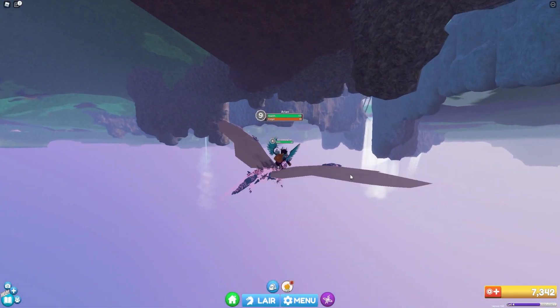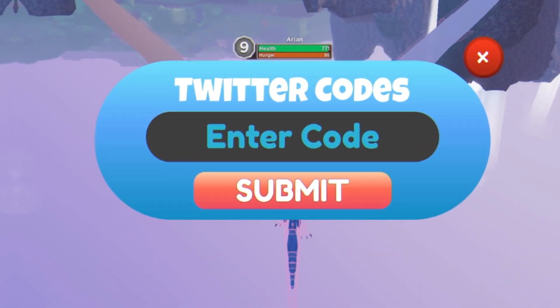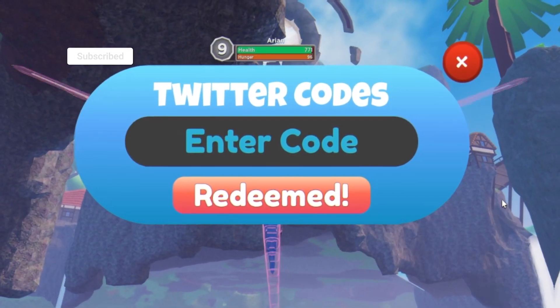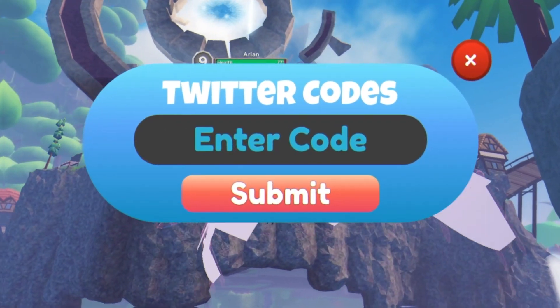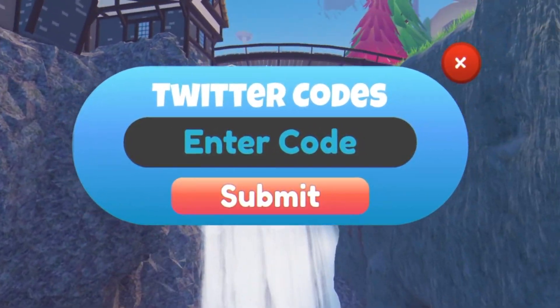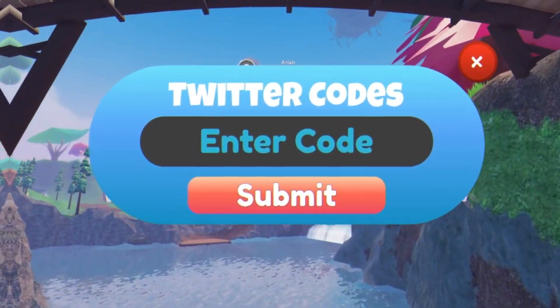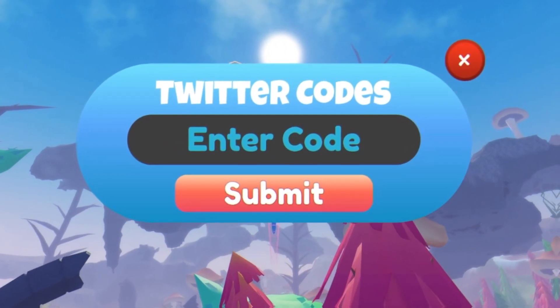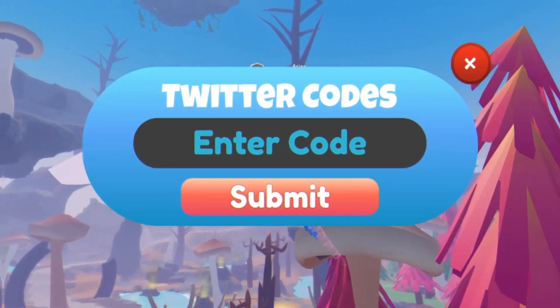The first code today is gonna be called Sunshine. Redeeming that right now — click submit, enter that one in. As you can see, redeemed! That one's gonna give us a colour shuffle potion. Keep in mind, every single Tuesday Dragon Adventures does release a new code. Right now it is Monday, and it's gonna be Tuesday tomorrow, so if you guys want to find out that new working code you can access it on rblxcodes.com, which is linked below in the pinned comment and also in the description.